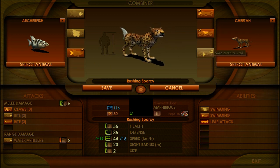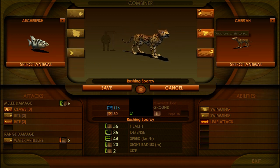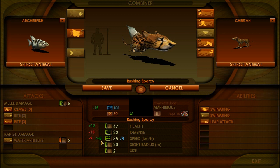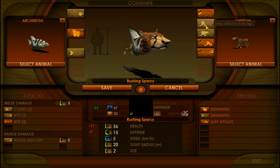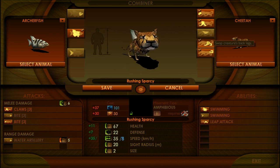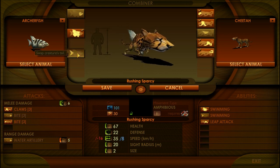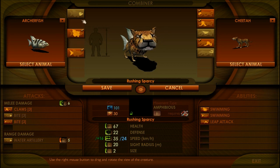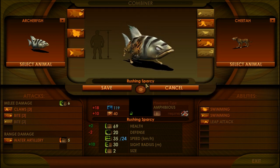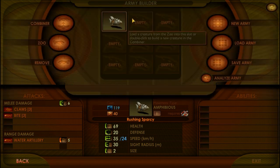Alright, so basically here are his stats, and if we change certain stuff - like obviously if we take off the cheetah body, it will look like a demented little fucker. It says gigantic. But if we take off the cheetah legs or something, he won't be able to go on land. If we give him fish legs - no. Like, if you change stuff it'll do different stuff. See how when I put on the fishtail, the water speed goes up. So do you want to make it look like this? Sure, why not? But we should have the fish head, because the fish head has the water artillery effect, which is the whole objective. Rushing Sparky - that looks so retarded. Looks badass.